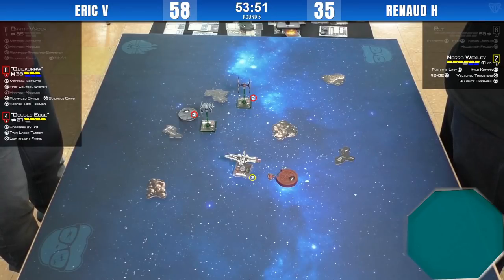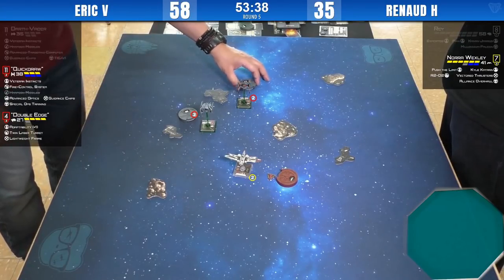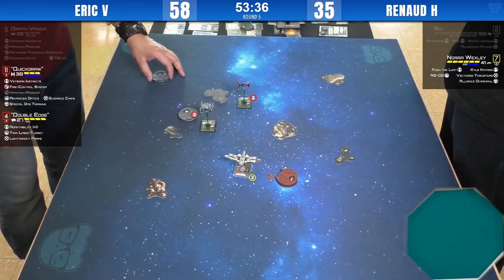Darth Vader versus Rey — who wins? 58 against 35. So right now Eric is ahead on points. Double Edge is down a shield, so that's hopeful — Nora might be able to kill him, maybe not this round but over a couple.